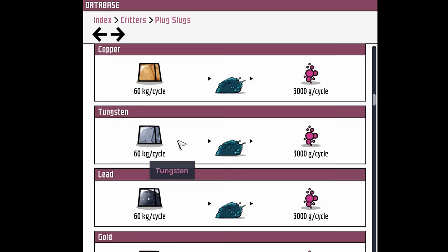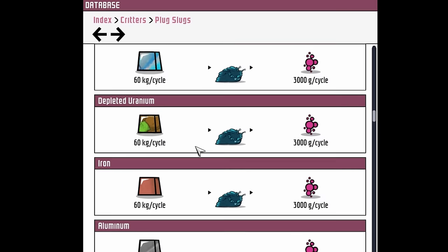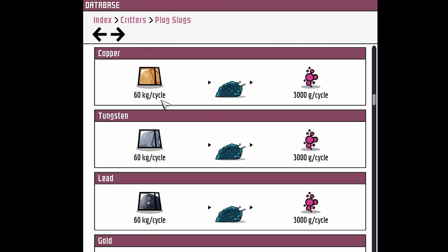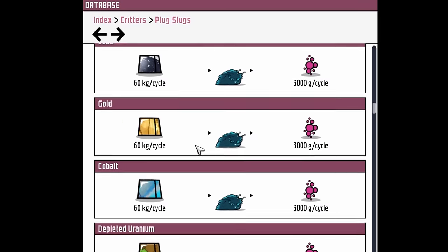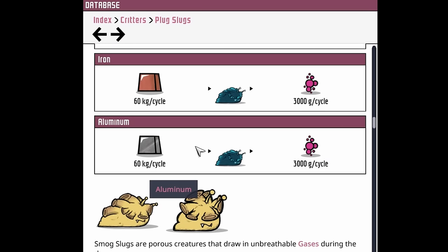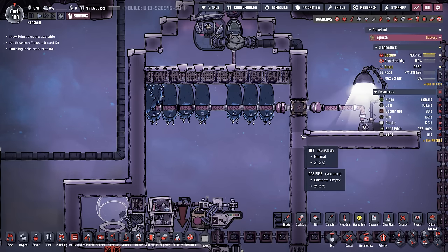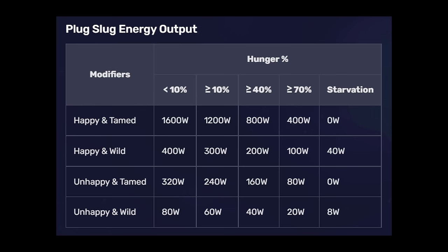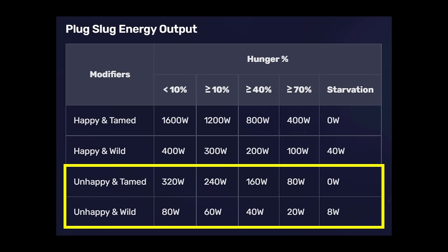Whether that be copper, tungsten, lead, gold, cobalt, depleted uranium, iron, or aluminum — refined metals are infinitely sustainable on the planetoid without ever going to space, in the form of metal volcanoes. The plug slugs sleep at night, and when they do, if they're tame and happy, they give you 1600 watts apiece. An unhappy plug slug only produces between 80 and 320 watts.